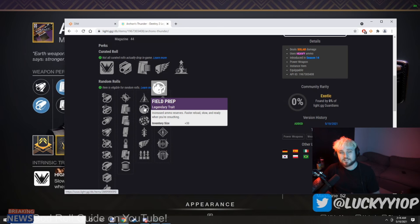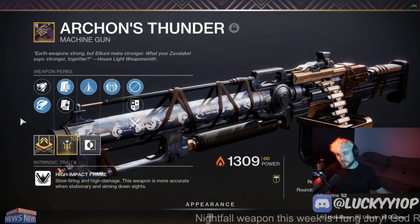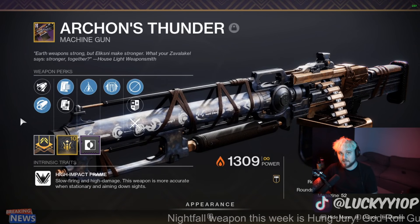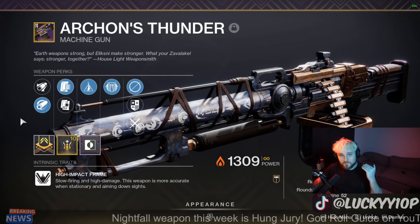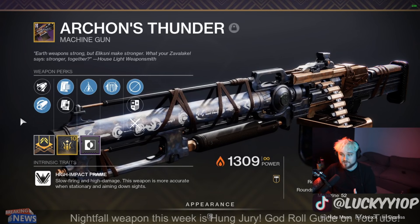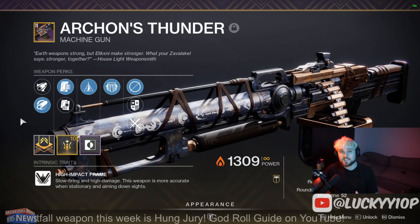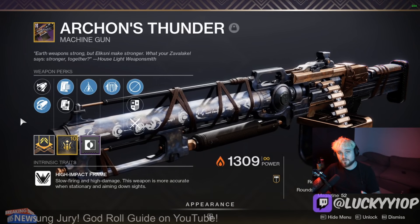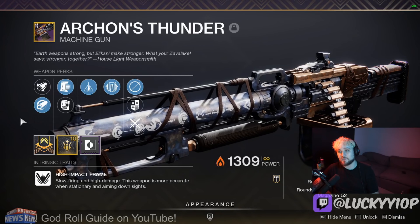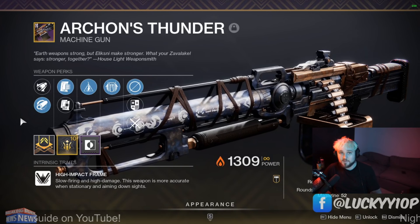At the time of making this video, the drops for the Archon's Thunder are actually bugged — if you go turn in your Iron Banner tokens, you can't get this weapon right now. I'll bring you a PSA when it's available. If you're turning in tokens or completing Iron Banner matches and not getting it to drop, that's why. The only roll you can get right now is from the quest, so if you got a good roll through the quest, make sure to lock it.